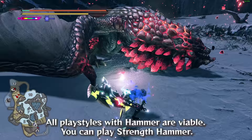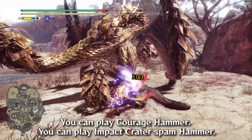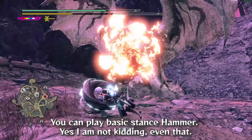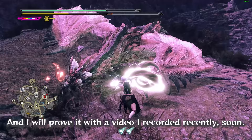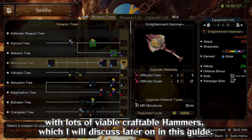All playstyles with Hammer are viable. You can play Strength Hammer, Courage Hammer, Impact Crater Spam Hammer, or even Basic Stance Hammer — and I will prove it with a video I've recorded soon. Hammer also possesses an incredibly well designed weapon tree, with lots of viable craftable Hammers, which I will discuss later on in this guide.